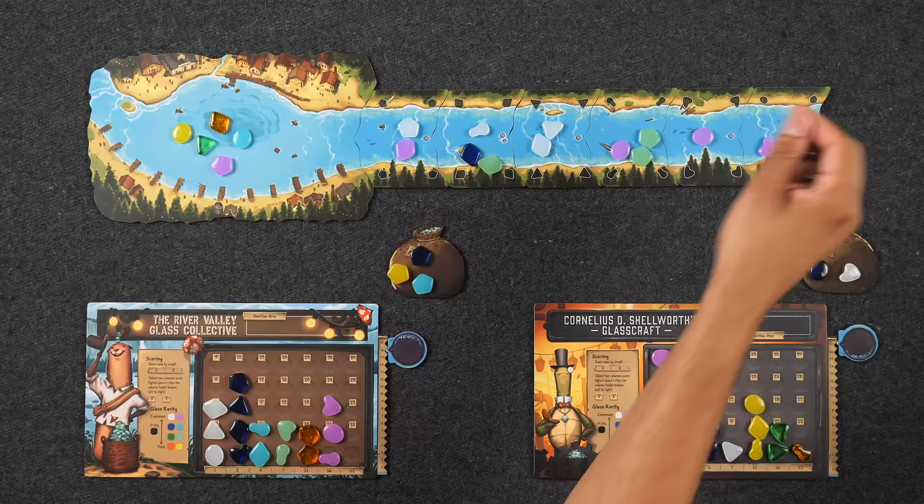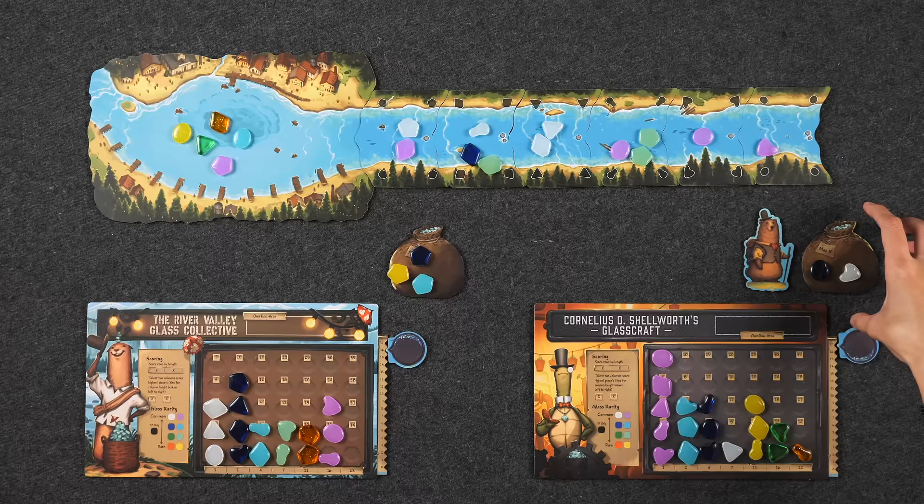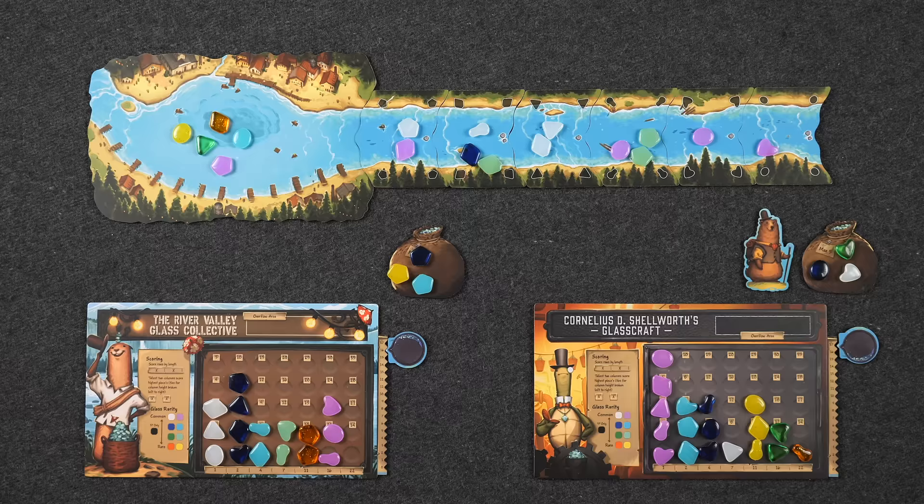Now we're going to finish out the round. I was the start player, so you're going to get one turn, then I will get one more, and you'll get another final turn. Before we continue — this is a prototype copy of the game, so things have been added to the rulebook since its creation. As soon as the end game is triggered, if anybody has fewer than three glass pieces in their satchel, they draw until they have three. I only have two, so I'm just going to draw randomly — it just gives you some options.